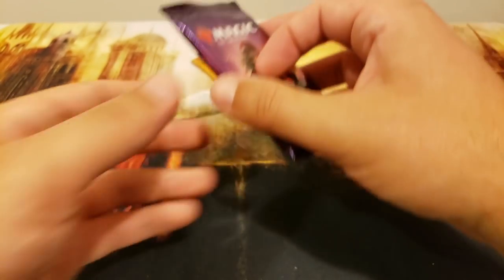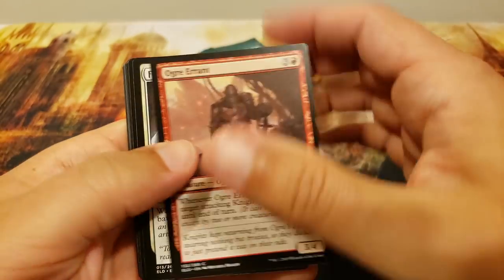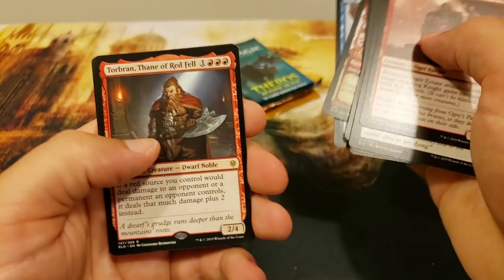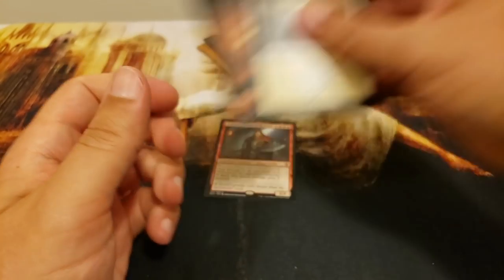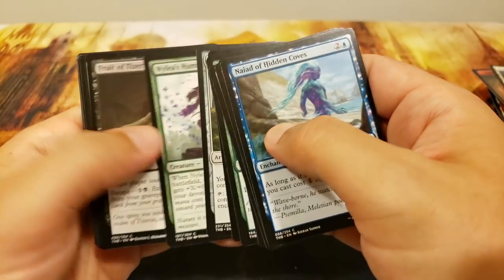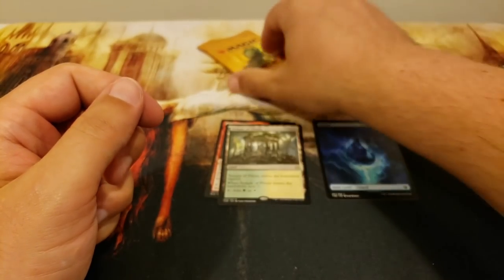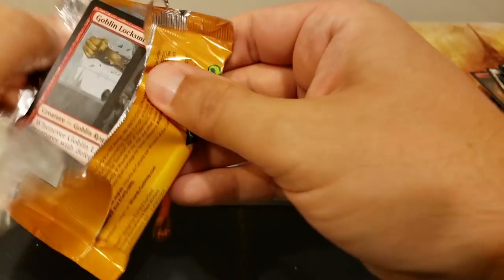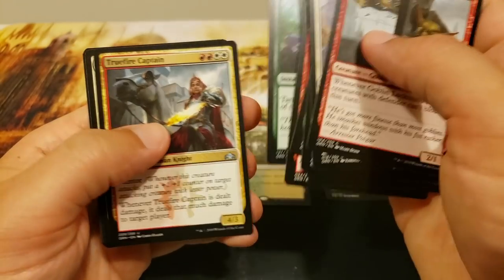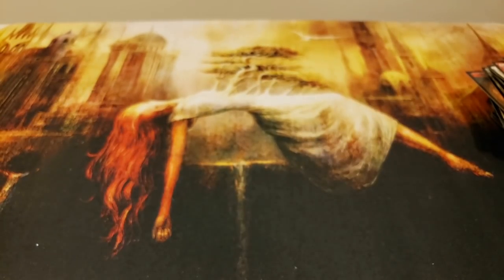Next up: Mitch P. Starting with Throne of Eldraine: Torbran Thane of Red Fell — Mitch is definitely a fan of the Torby, but he wants that big daddy Uro. Then Theros Beyond Death: Temple of Plenty — you'll have to settle for a dirty old temple. Guilds of Ravnica: getting the Guild Mages and a land — not necessarily the land you want. Thank you to Mitch.